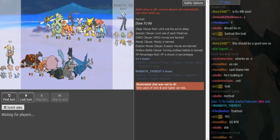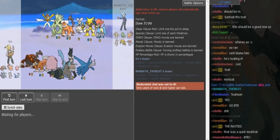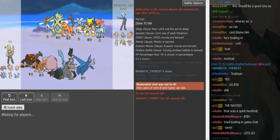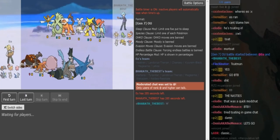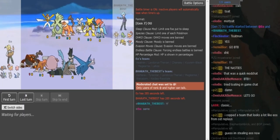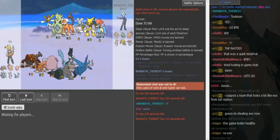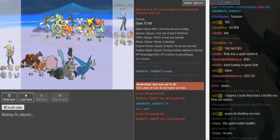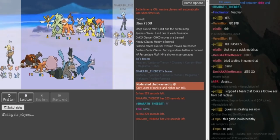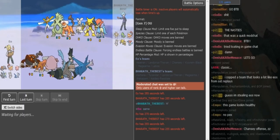Hey guys, it's BTB back with some more SPL narrations. Today I'm facing EO — his record is currently 2-0 and I'm currently 2-1, so it's gonna be an interesting game. When I was initially building for EO, I realized he uses a lot of fat and bulky teams, so I wanted to build something that beats his usual style. But then one hour before the game I decided not to use that team and went with some weird offense kind of team instead.